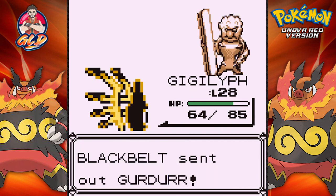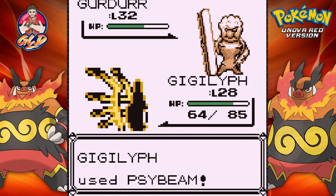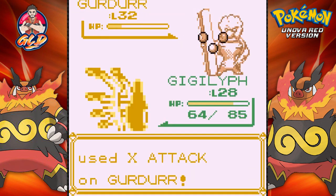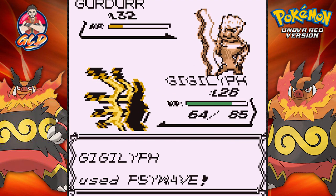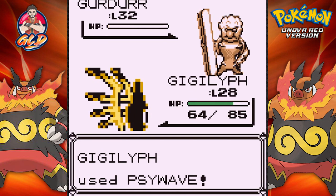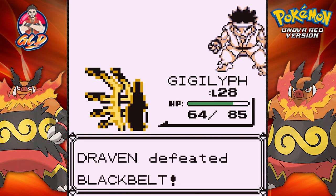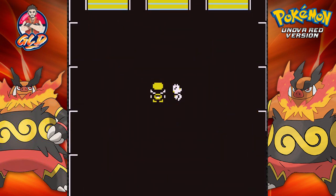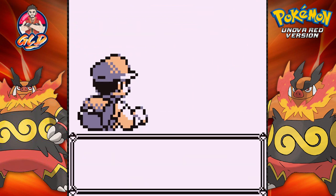He's coming out with another Gurdurr, so let's continue and use a Sidebeam for the win. He's coming out with an Exeggcute — don't know why — so let's go with a Sidewave and that messes him up pretty quickly. There goes Gurdurr, and Gigalith is doing his thing. I fear nobody now with Gigalith; I feel like I can actually do something. Another Black Belt wants to battle us.